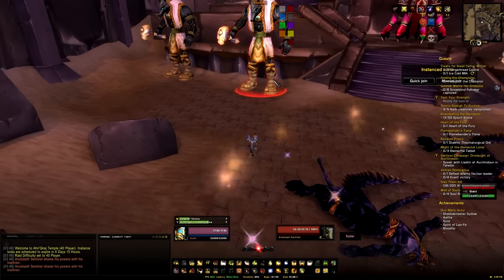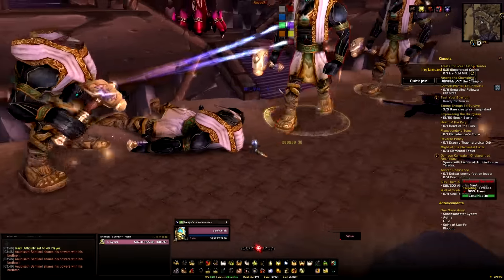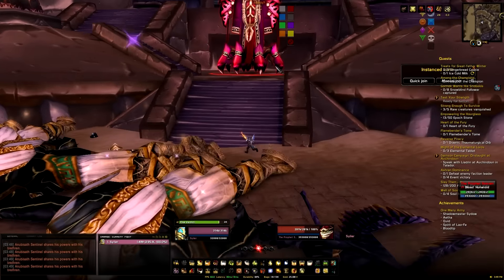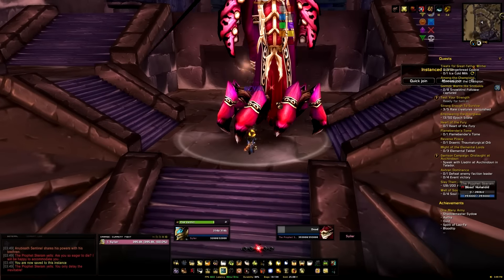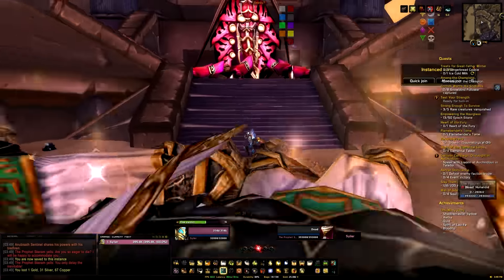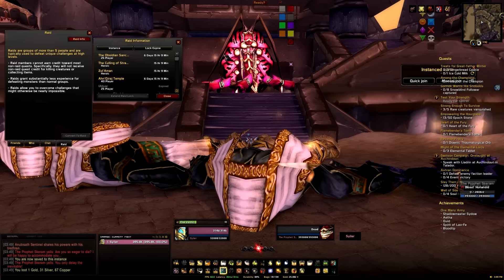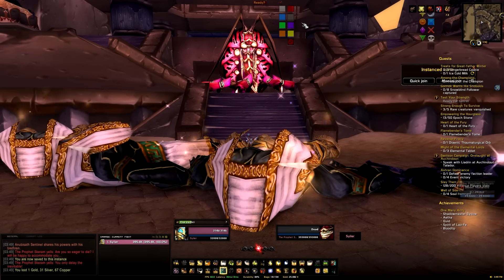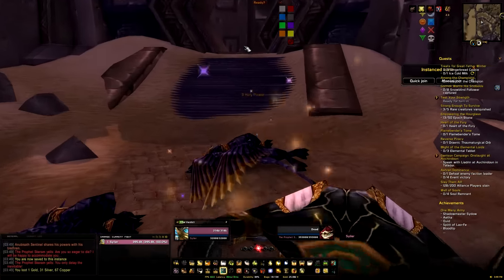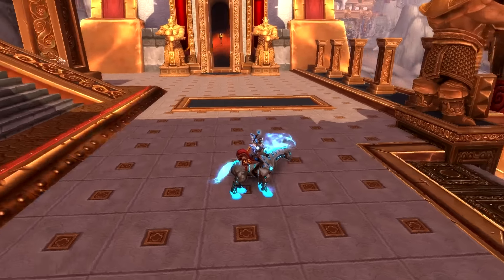There are two ways of doing this. You could farm the trash packs before the first boss, run out, reset the dungeon, and keep repeating. Or you could do a full clear of the dungeon — there are quite a lot of mobs and you'll probably pick up a few mounts that way as well. Either way, you should be able to pick up most of these mounts in one run, and if you farm the trash you should be able to get all of them. It shouldn't take you that long, especially for the green, blue, and yellow.